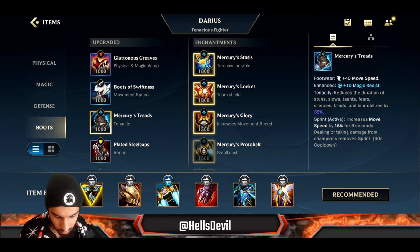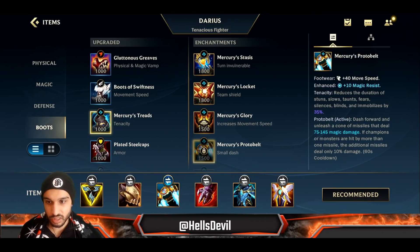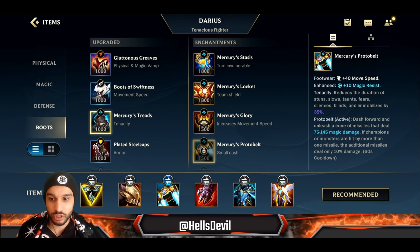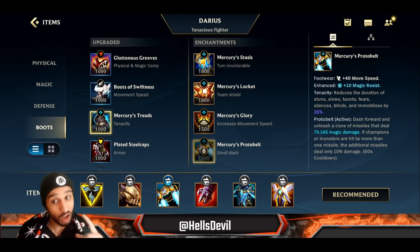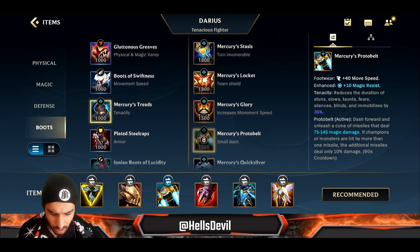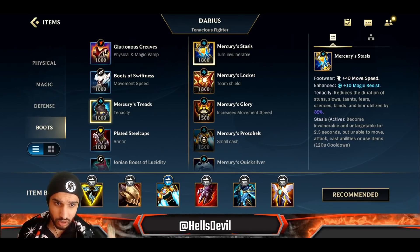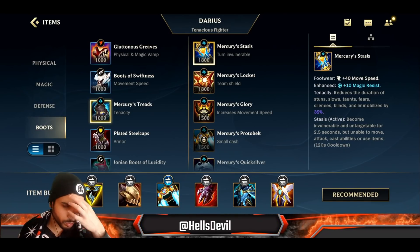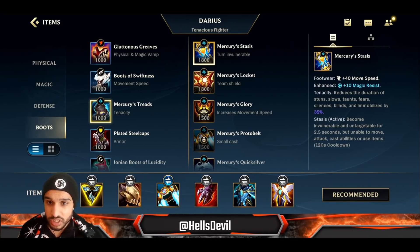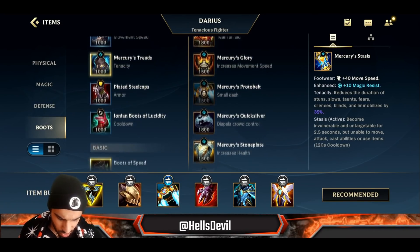For your boot enchantment, the first option is Protobelt, which is my favorite — I go for it in 95% of games, to get close to the enemy and hook them. You can also combo Protobelt with your first ability. Stasis enchant you don't want — for the same reason as Guardian Angel — it makes you invulnerable and untargetable for 2.5 seconds, so you'll lose your passive stacks and enemies can run away.